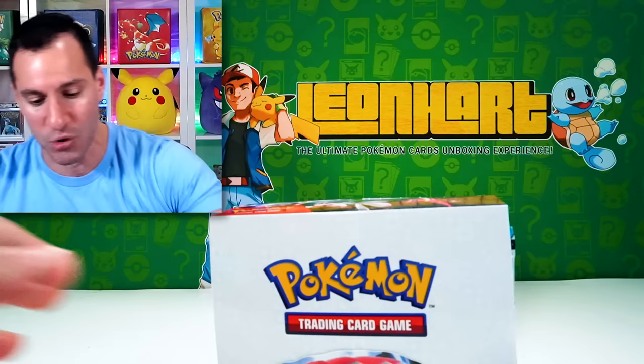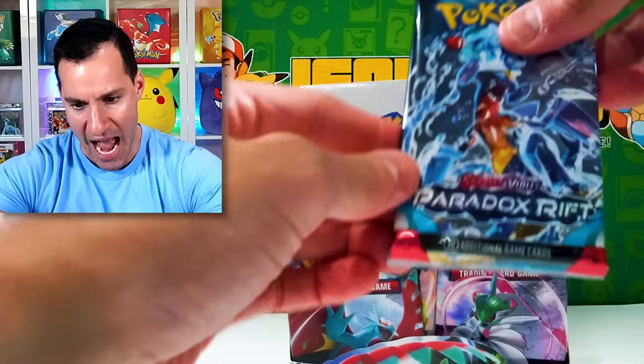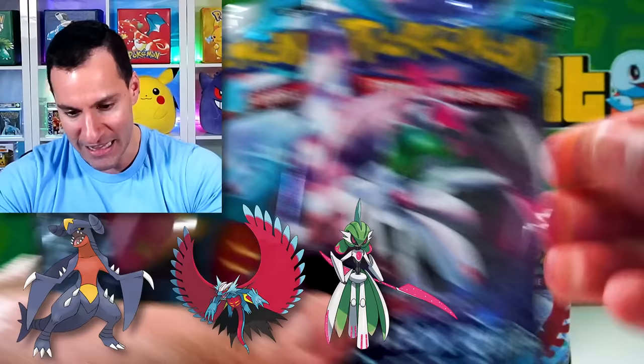So many incredible cards in Paradox Rift. Let's start with the booster box, checking out that Terra Garchomp for the first pack art, Roaring Moon or Salamence, an Iron Valiant, and of course the Armored Pokemon.